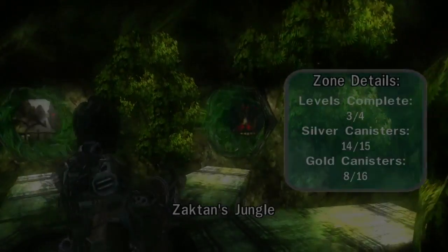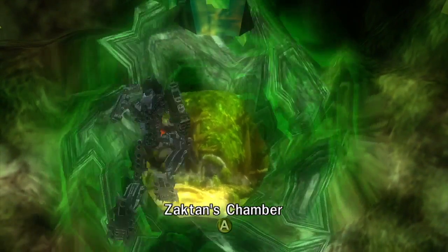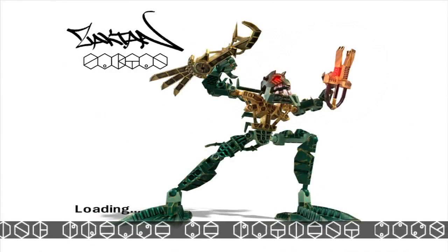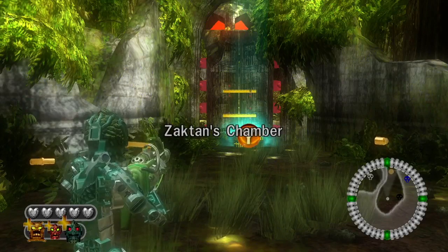Alright, as you can see, the gate is open. We're heading to Zaktan's chamber to take on Zaktan - the leader of the Piraka.